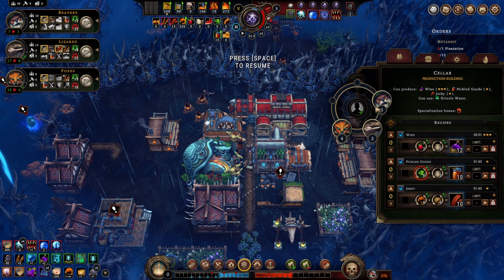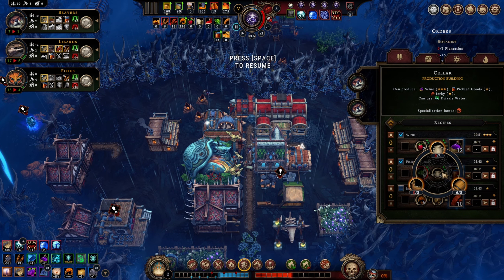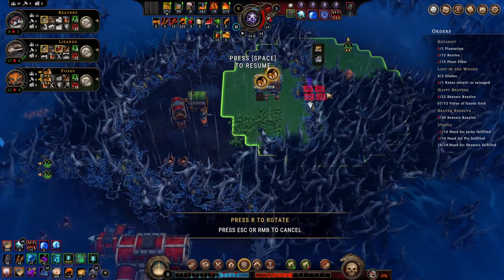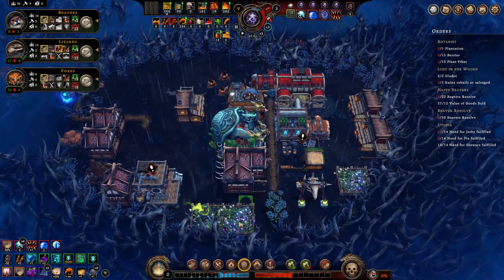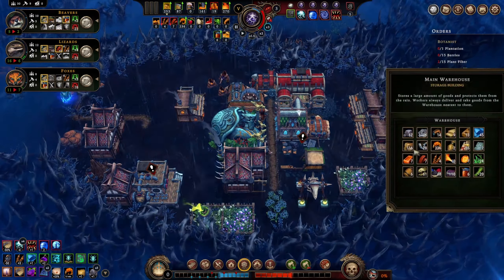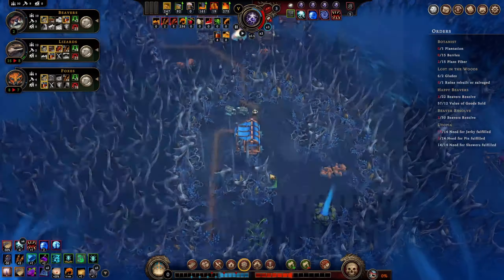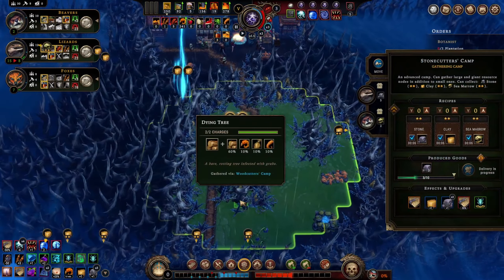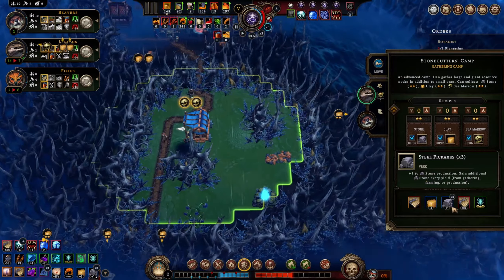We can take one woodcutter out and that'll be enough. The beavers are still unhappy - would you be happier if we were producing wine? Let's put some wine in here, they can stop whining. We'll put one guy in there. We should start gathering some of those things we need - mushrooms are important. We're running out of parts - six parts for me. We should also gather clay. Oh, they're getting stone! We're making use of their steel pickaxes - times three! Look at that!